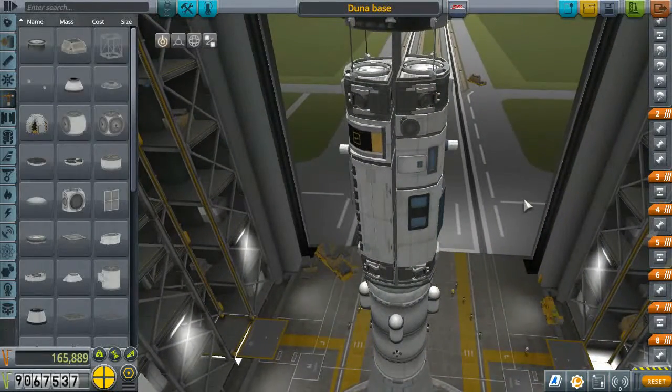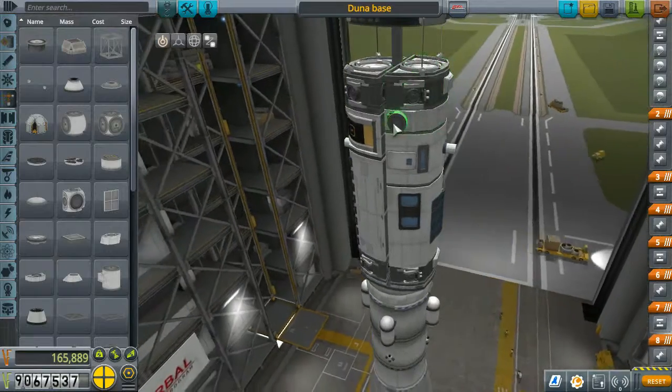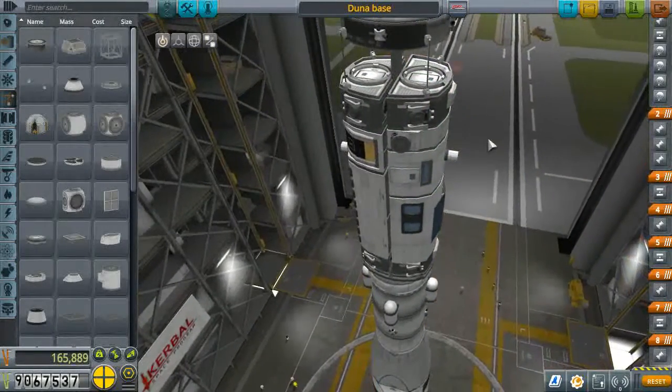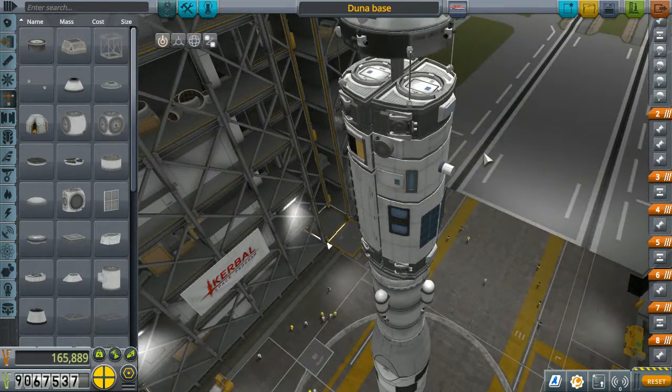I decided to do this after I tried to build an ore tanker for the latest Ike base, but simply couldn't get the docking port to be at the right height. For some reason it worked in the vehicle assembly building but not on the surface of the planet. I deleted several recordings because of that — wasted flights. So I got the Kerbal Attachment System, which adds winches and hoses you can use to attach to spacecraft that land on your planet.